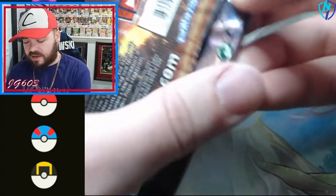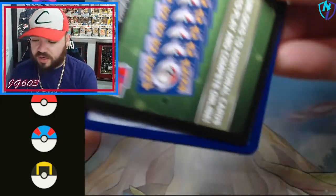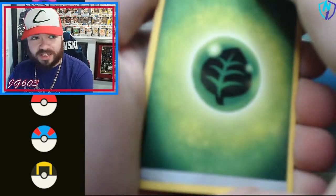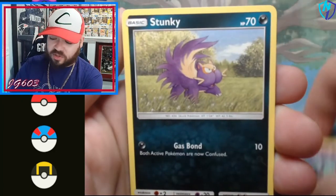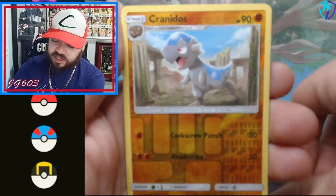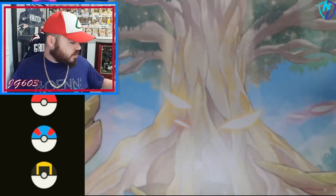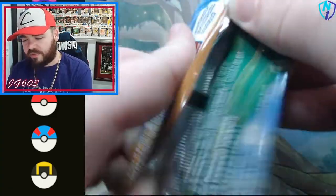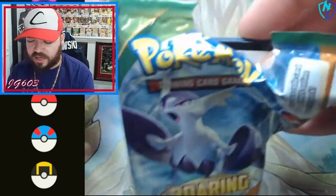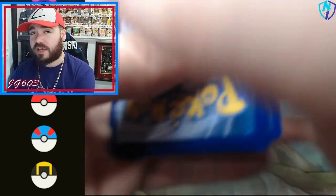We get a little Ultra Prism — more Sun and Moon action. You can't win them all. We still got a shot at pulling an absolute banger as a graded card, one of the five singles, or of course pulling the sealed pack, which we will open right now if we're lucky enough to pull that. We get a Bronzong. We just got out of a different opening for Lost Origin — the newest set — I'm sure you guys checked that out on the channel already. Frost Rotom — I don't think I've ever seen that one. And then some XY Roaring Skies action.